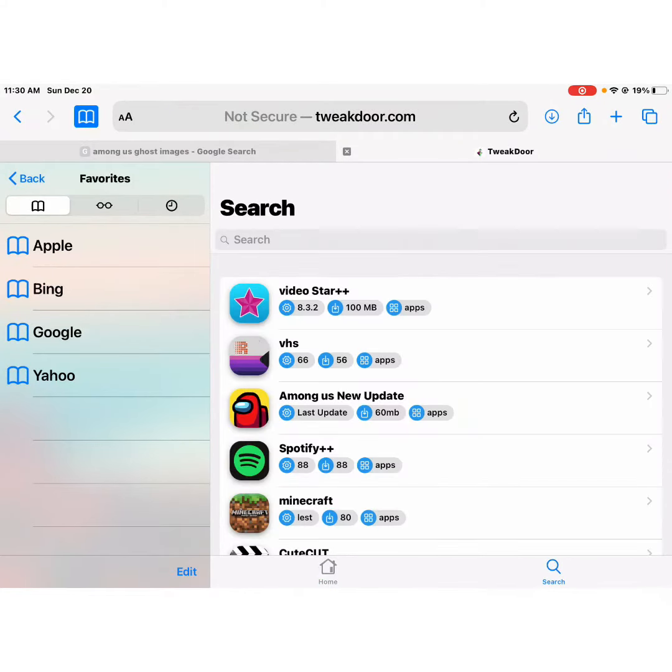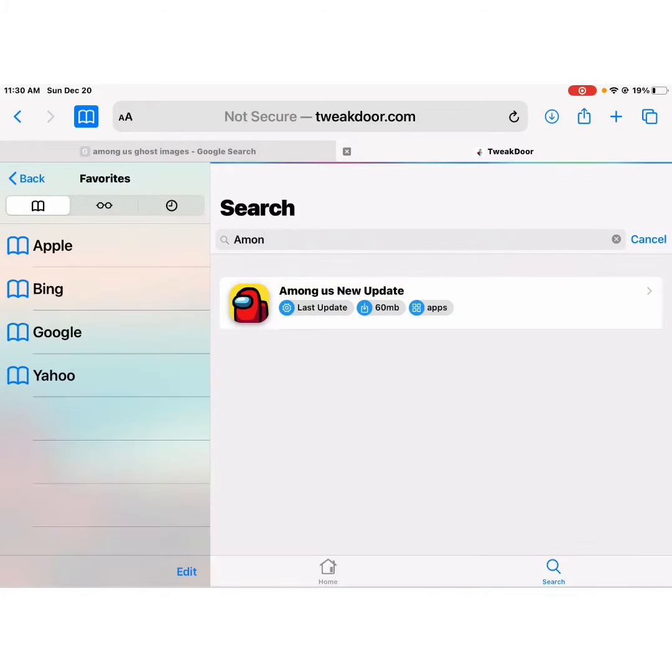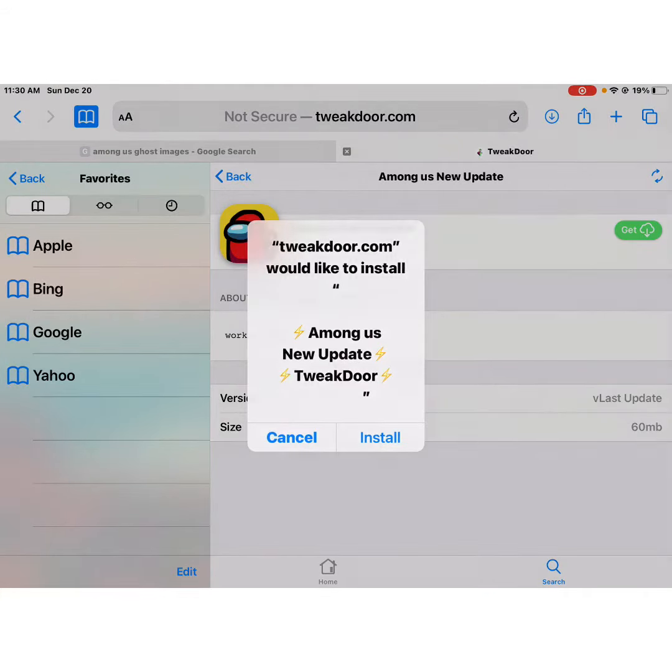Then you're gonna press search and type Among Us. If you find it, you're gonna press 'get' and then 'install'.